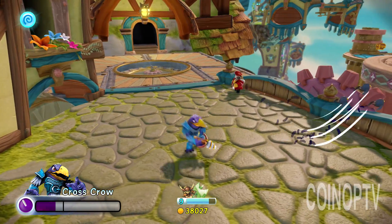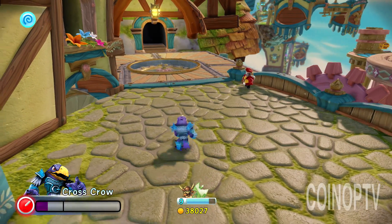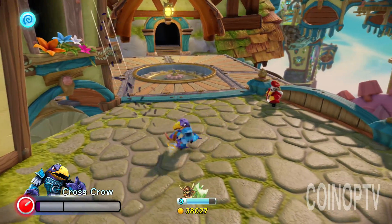Do villains have an attack where they can jump and do an attack, like the Skylanders? It depends on the villain. This guy, you can see he can summon his crows in the air.